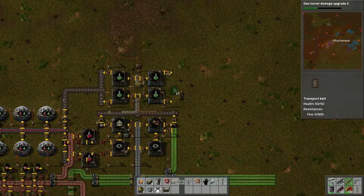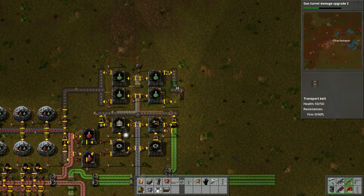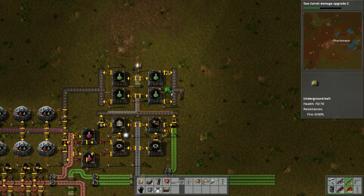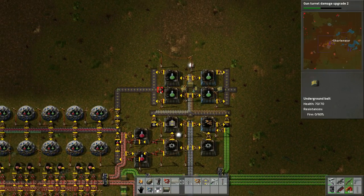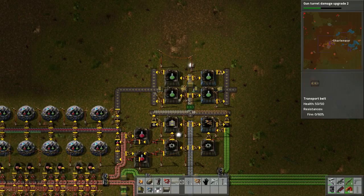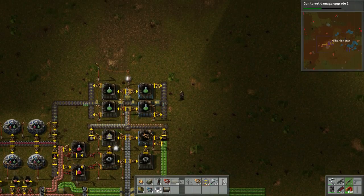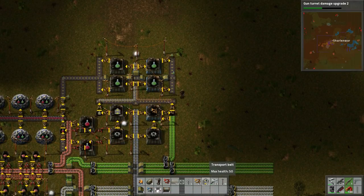Boom boom - let's see, like that. Boom boom. Then we can do this under here and then go like this, like so. Then we go like this and pick this up. Then we can add some more power here - there we go. Now we've got more production.